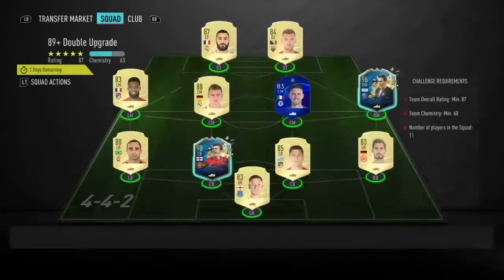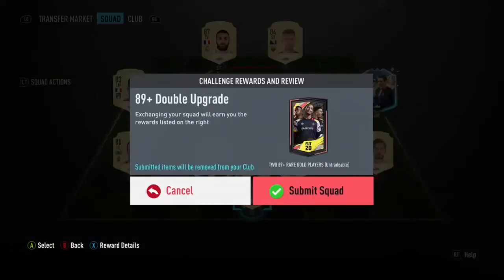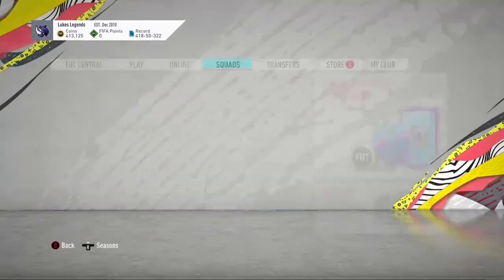The second one we've got is the 89-plus double upgrade pack. This one's quite important. Again, I've just used players from my club. I earned Harry McGuire through the Premier League SBC, and I already had the rest of them from a pack. So we're going to do both on video now.